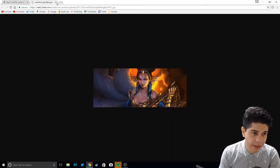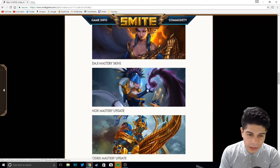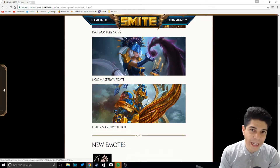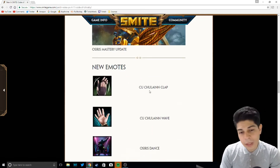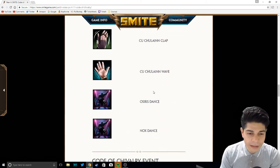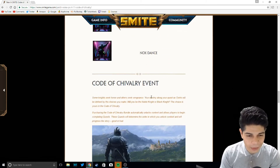Daji is getting her Mastery skins, which are obviously going to look really good. Nox is getting her Mastery skins redone, which is pretty cool. Osiris is also getting his Mastery skins redone — good on you, Hi-Rez. New emotes: the new god is getting a clap and a wave. Osiris is getting a dance and Nox is getting a dance, which is pretty cool.